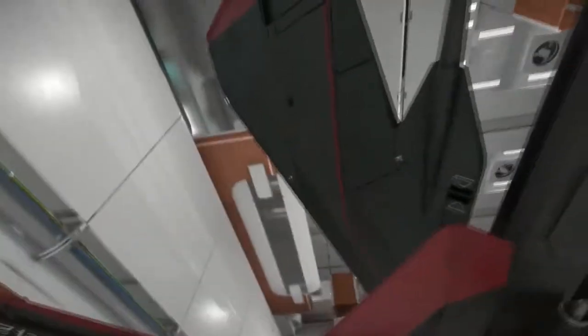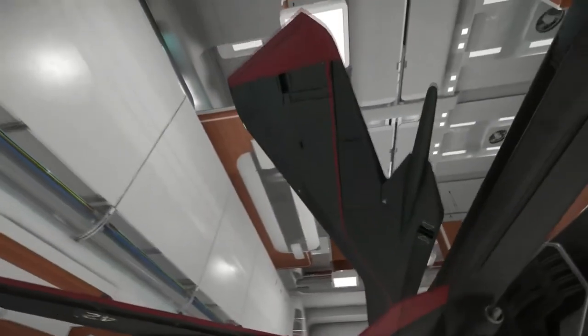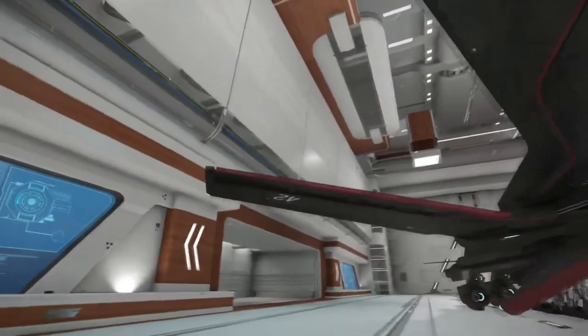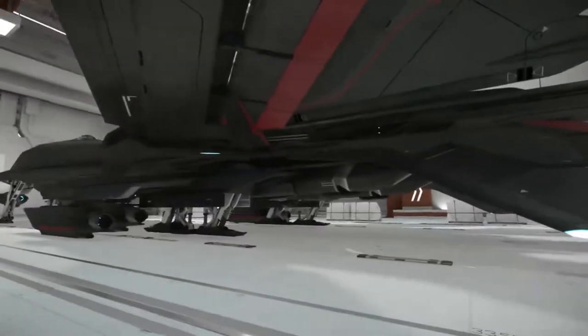Going clockwise around the ship, there are wings, tail fins, and the tail itself with a tail fin up top. Those are going to be great for atmospheric flight, along with this folding wing which has ailerons on it — also great for atmospheric flight.